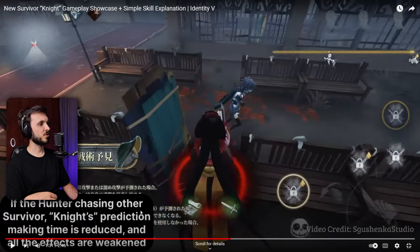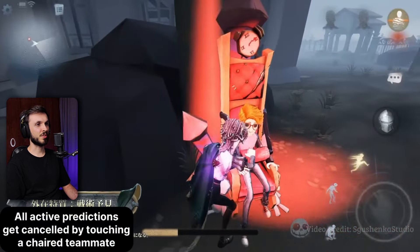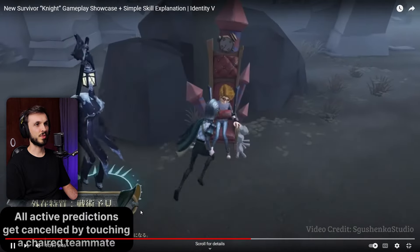Shield is related to 'do nothing.' So if you predict 'do nothing' and the hunter does nothing, then you get a shield on the second phase. And in the second phase, if you predict attack and they attack, then you get the freeze. And if you predict ability and they use ability, you get ability lock. All active predictions get canceled by touching a chaired teammate - okay, that's all fine.